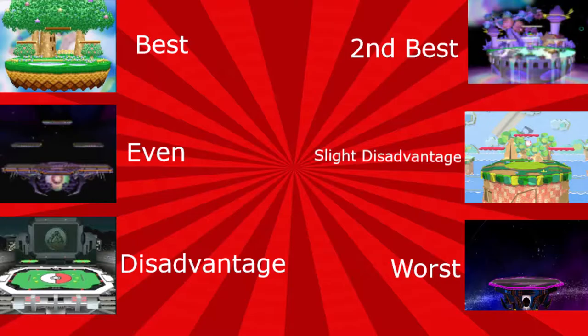Dream Land and Fountain of Dreams are good because of their high blast zones. Battlefield is even or slightly better for Puff. Yoshi's is usually bad, but can be okay versus certain types of foxes that like to camp, or if you want to kill them early. Pokemon Stadium is Fox's second best counterpick, and Final Destination is best for Fox due to lack of platforms and easy kills.